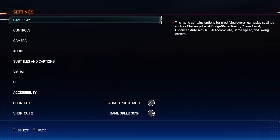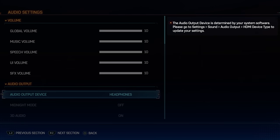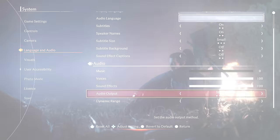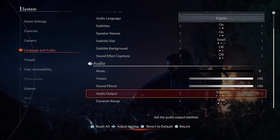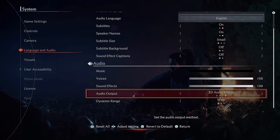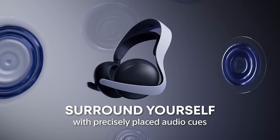Most games automatically detect your audio device and set this accordingly, but Rise of the Ronin just seems to assume you're using TV speakers and defaults to stereo because of that. Therefore, if you are using headphones and don't change this, you won't get any real directional audio at all, and the audio experience takes a huge hit.